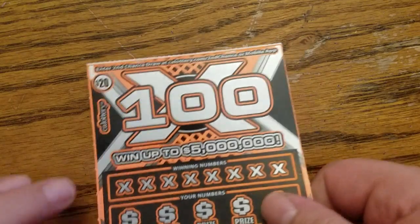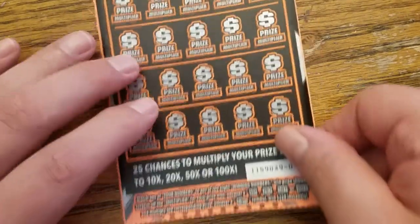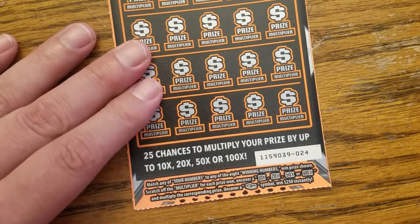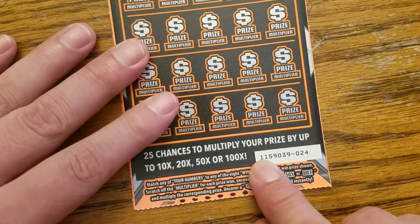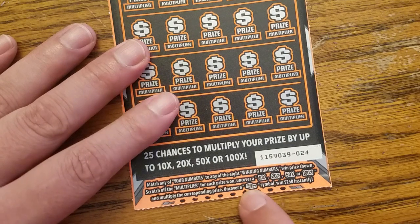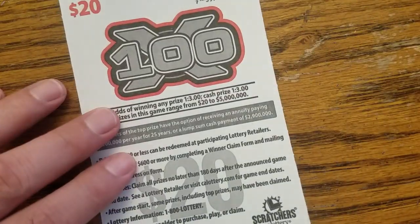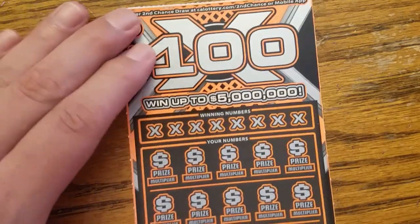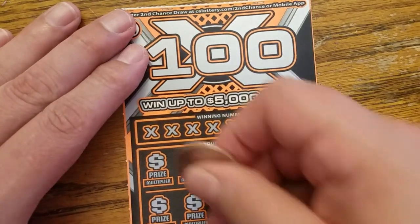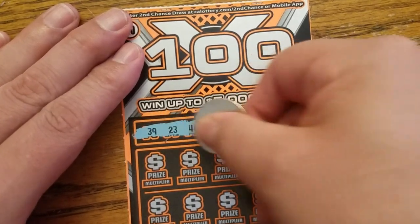Next is the $20 100X. You can win up to 5 million dollars with this card. Multipliers of 10, 20, 50, or 100X can be found, or a little stack of cash symbol — win $250 instantly if you find that. The odds are 1 in 3 across the board. Let's start scratching this colorful, neon orange card.